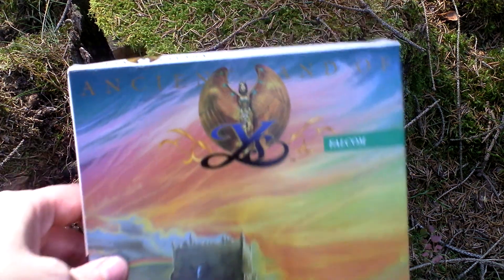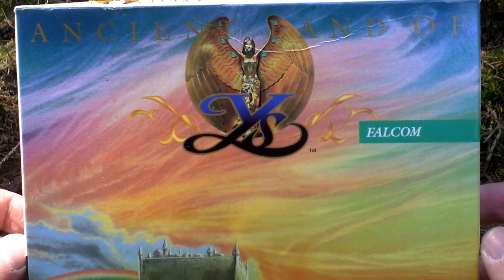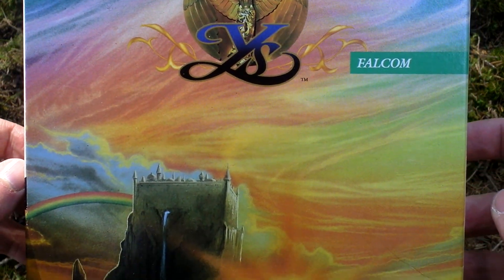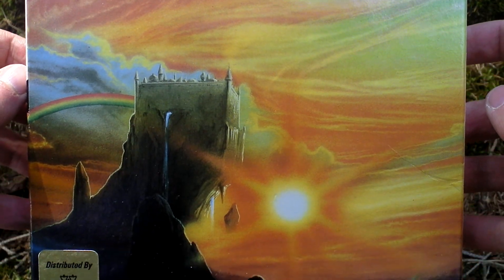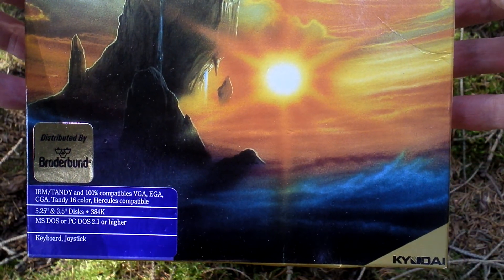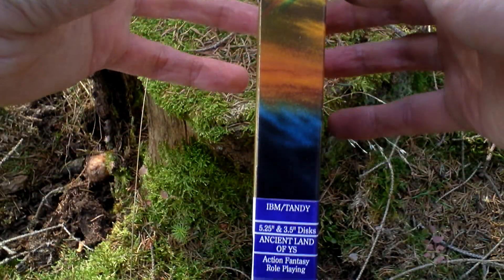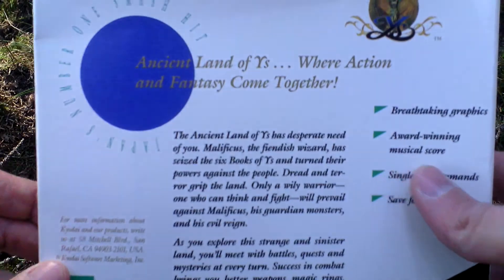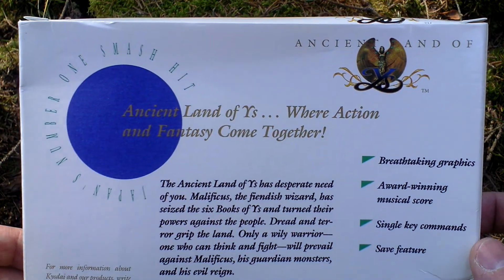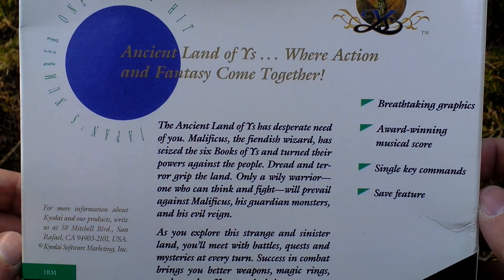Okay, let's take a look at the box art now. Now let's turn the box around and see the back side for some text about the game and pictures from the game.